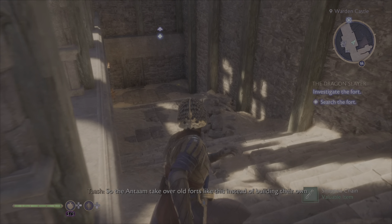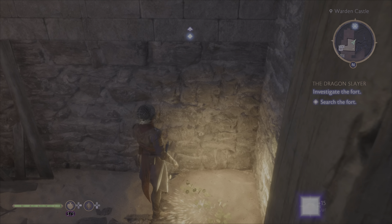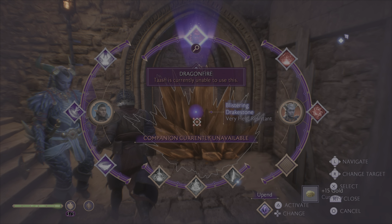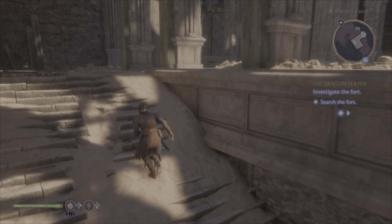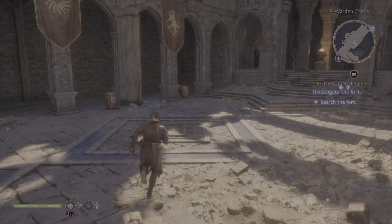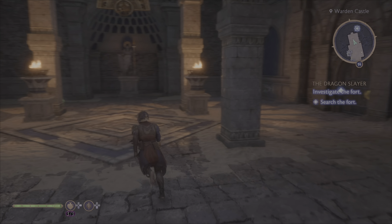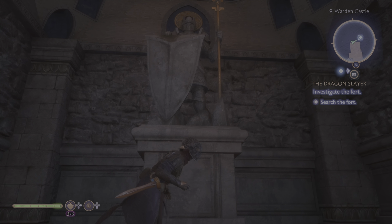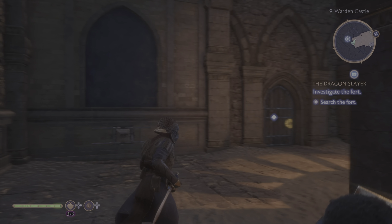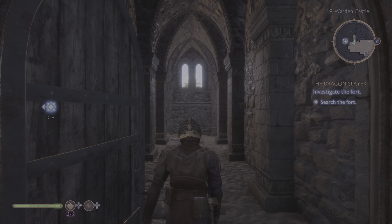"The non-Antom take over old forts like this, instead of building their own." But I can't do it right now — this is just frustrating. Finally give me the person in my party who can do this and... this looks like it could be something, but it's probably not anything. Alright, let's open.